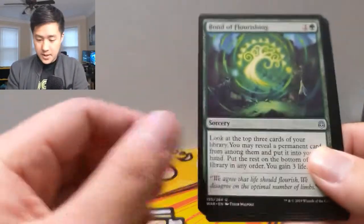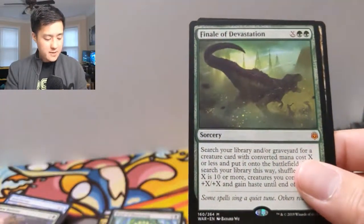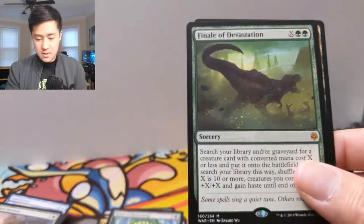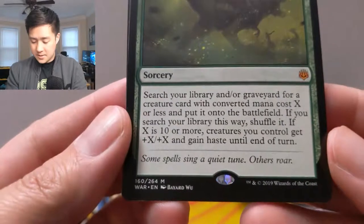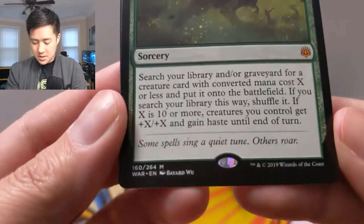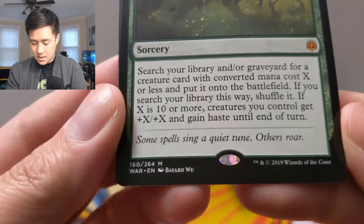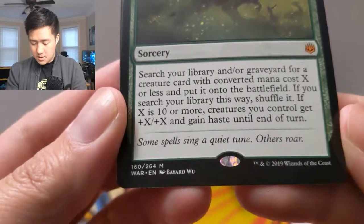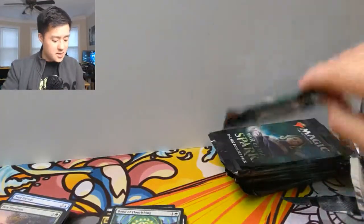That feels pretty good. And then we got — I think we pulled her before — Finale of Devastation. It costs green green X. Search your library and/or graveyard for a creature with converted mana cost X or less. It's kind of like a green sun's Zenith, but it can also pull from your graveyard as well.